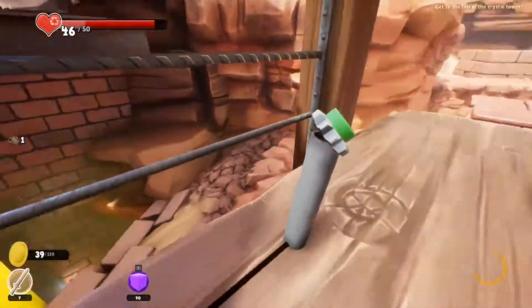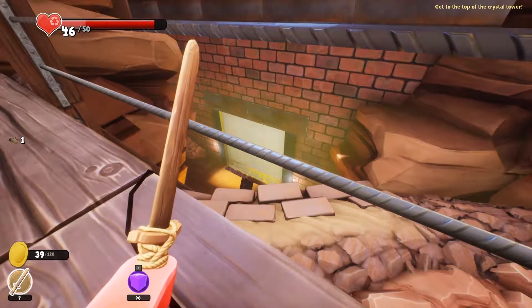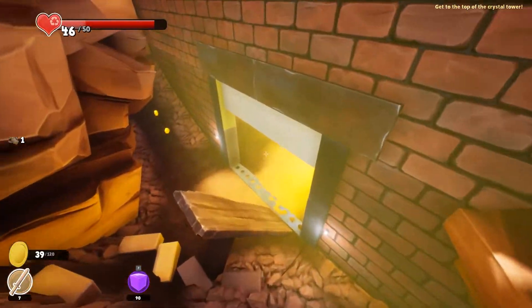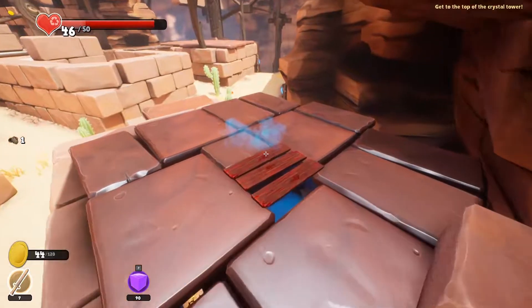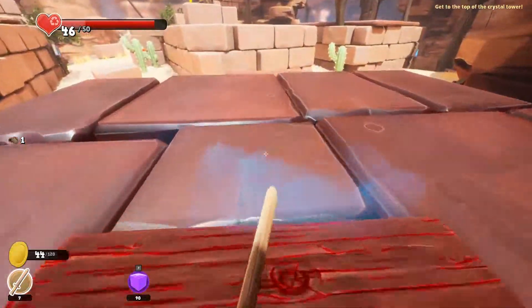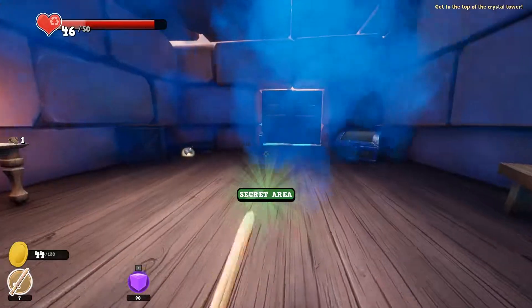It's suspicious. One, two — I don't think I can make that. That's suspicious. What is that? Crystals. Blue crystals. Is it meth? Wait, I can break this. Secret area.